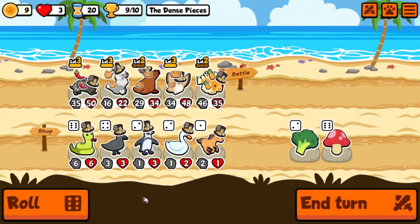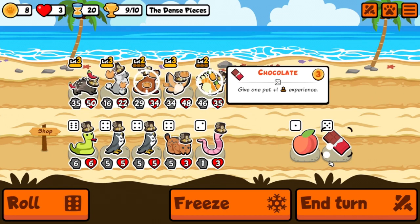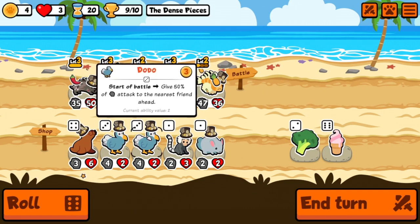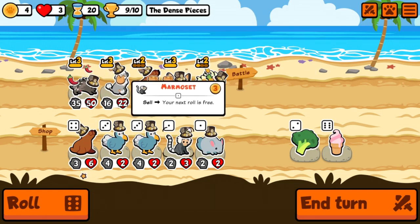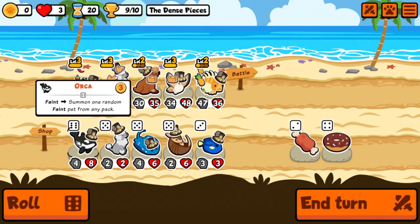Just one more win is all we need. Chocolate on the lionfish makes sense because if we can get up to 12 damage — I think it's 12 damage at level three — that would be much better. We'll take that one also.